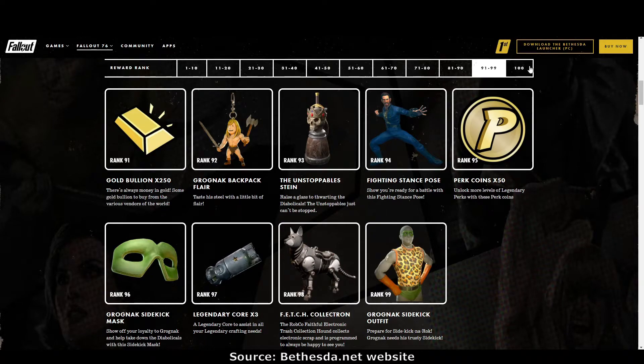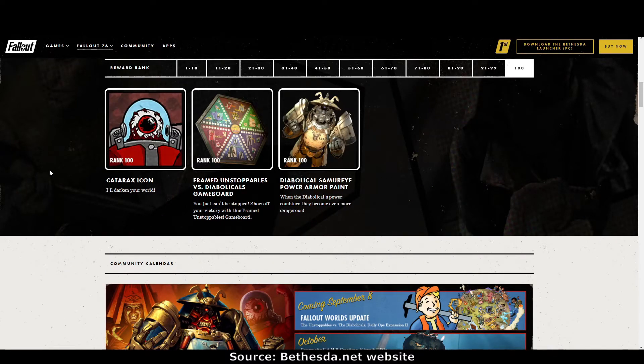Now the final rewards. Rank 100: the Cataract's icon. The Framed Unstoppables versus the Diabolicals game board. And the final prize: the Diabolical Samurai Power Armor Paint. Very nice. Well, those are some great prizes — a few fillers but some great main prizes. I'm very happy with those.